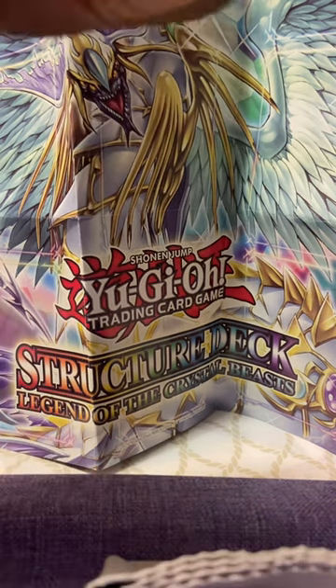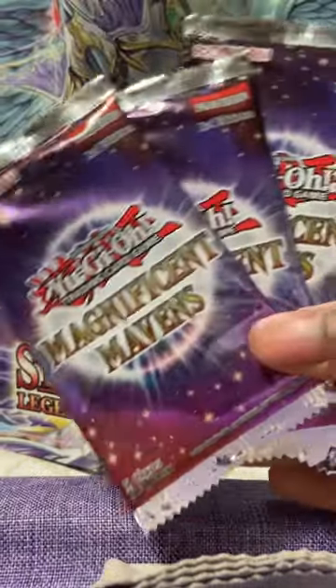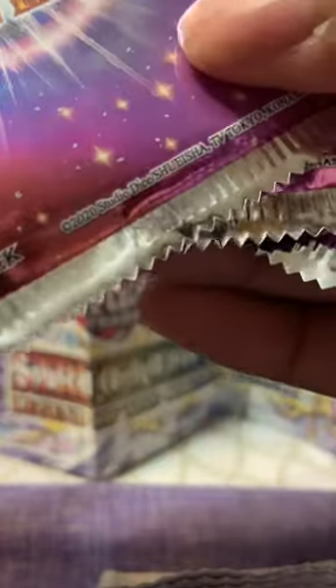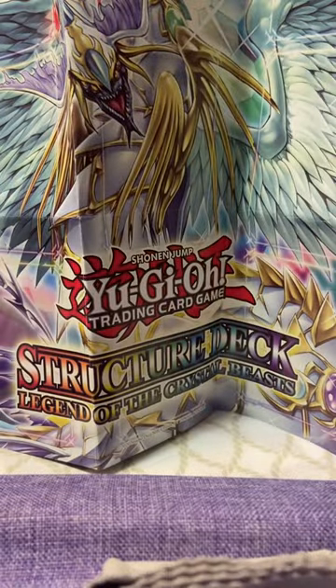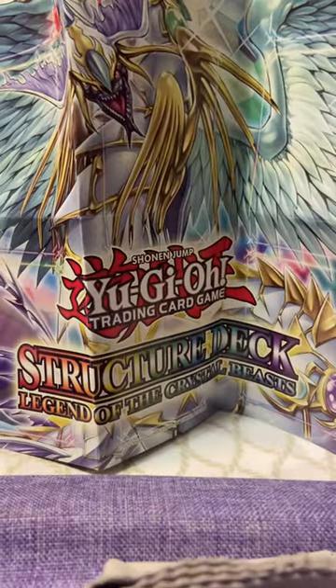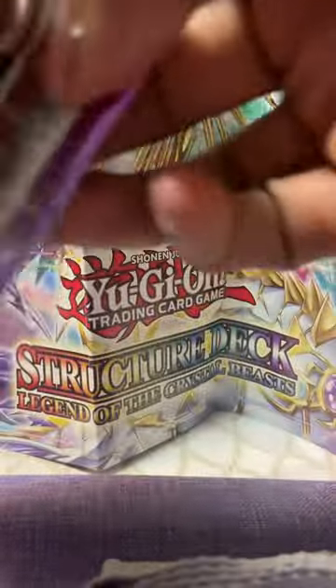All right y'all, four packs of Magnificent Mavens — here we go. We got a bunch of card sleeves. Look at that, card sleeves are pretty nice. Like the design. Let's try to get these Pharaoh's Rares. I'm looking forward to a lot of these.